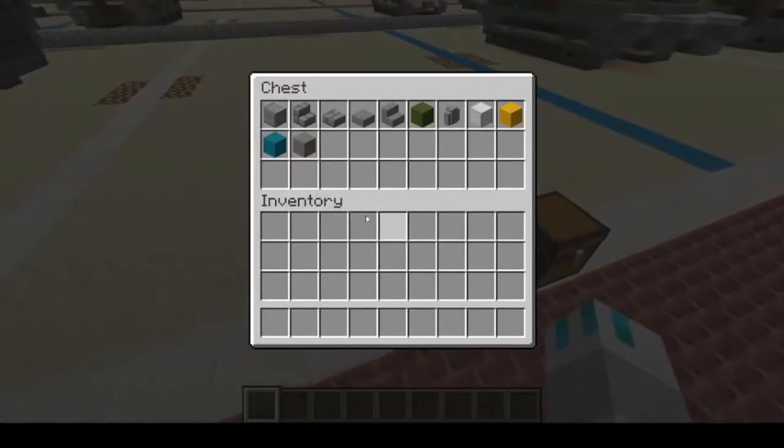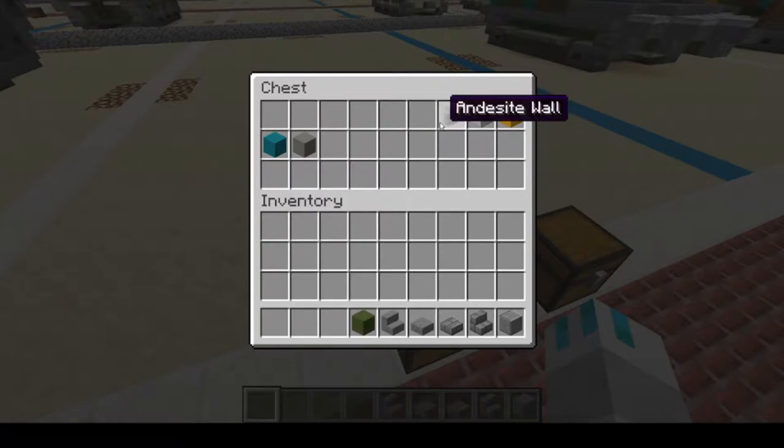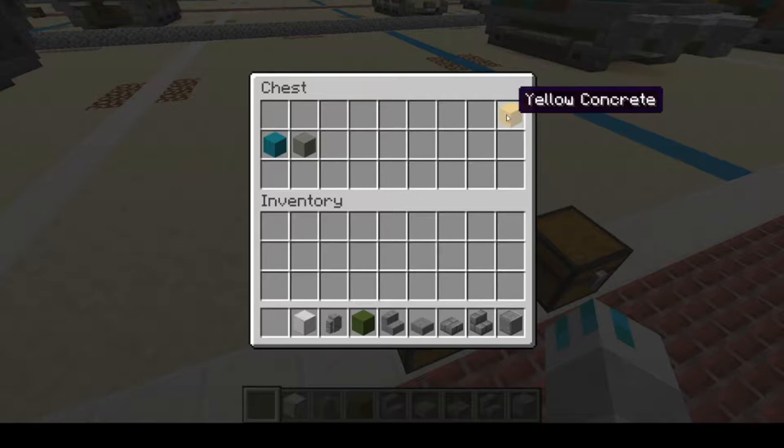Today you'll be starting with polished andesite, stone brick stairs, stone brick slabs, stone slabs, stone stairs, green concrete, andesite wall, block of iron. And then our camo colors today will be yellow concrete, cyan concrete, and light gray concrete.